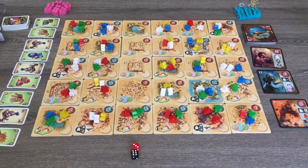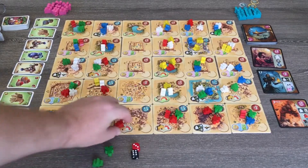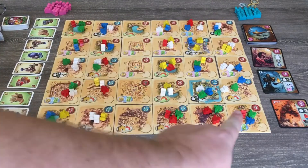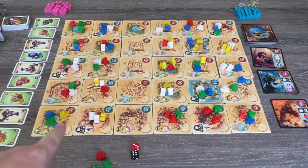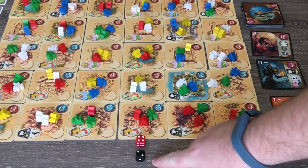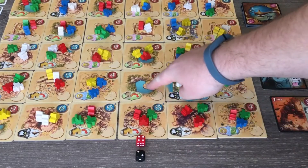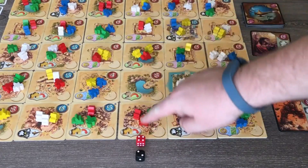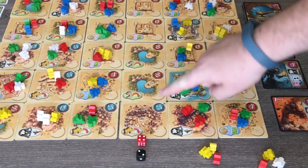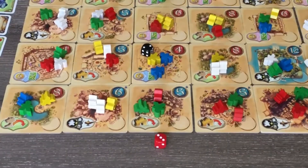If there is only one tile with meeples left, you must choose a second target in any other column. If the whole column is empty, you must choose two targets in any other column. If the black die shows any other number, Yazid targets a single tile. If the tile does not contain any meeples, you must choose another tile from this column or from another column if the whole column is empty of meeples.